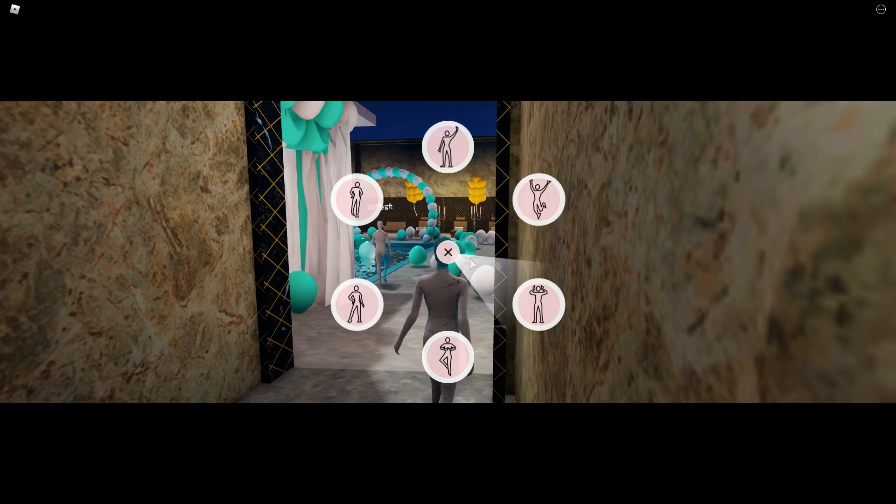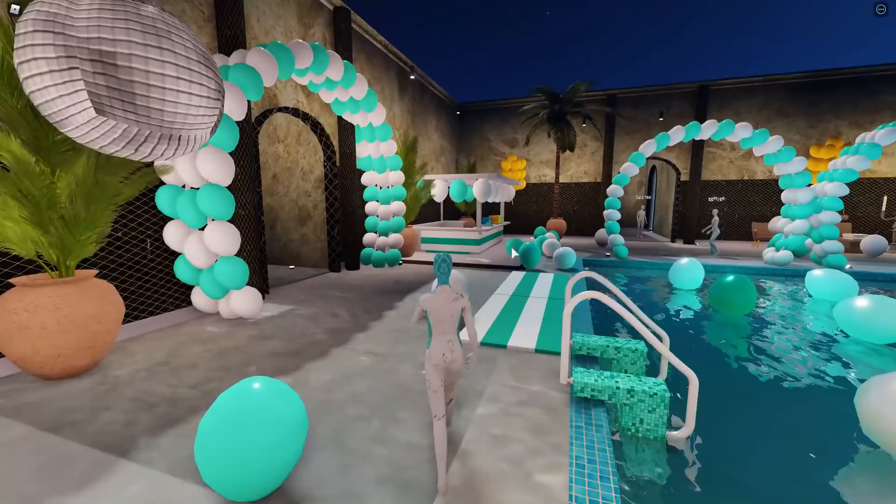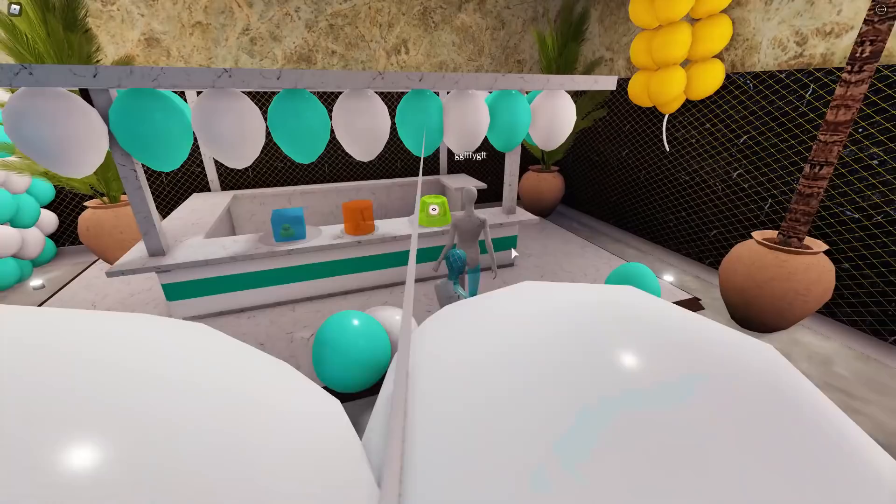You can see there's the pool area with all these balloons — white ones and blue ones. In the back there's a little snack area where you can go and get some snacks. Over there in the snack area there is a green jello.